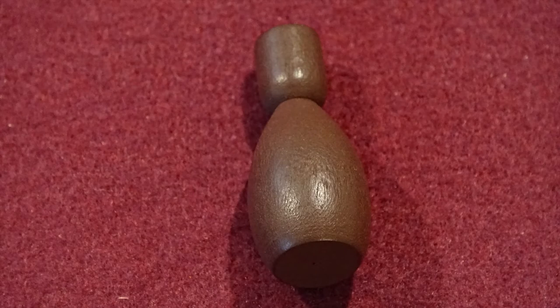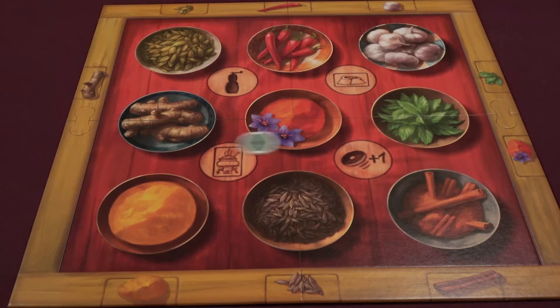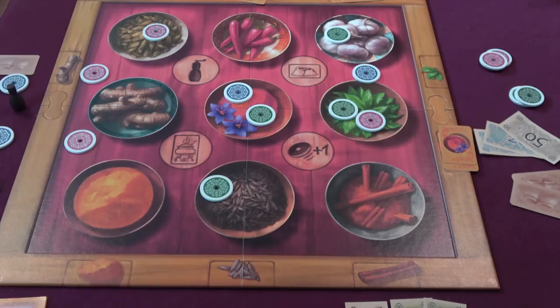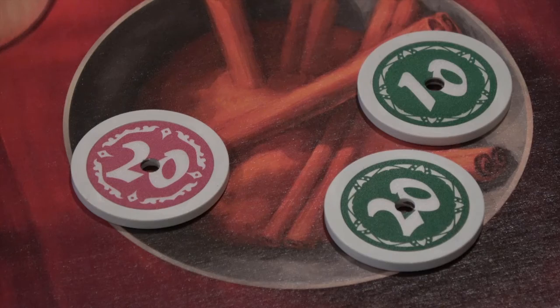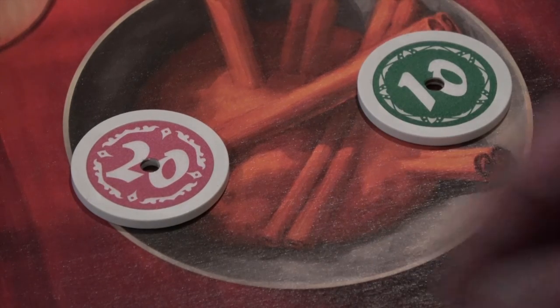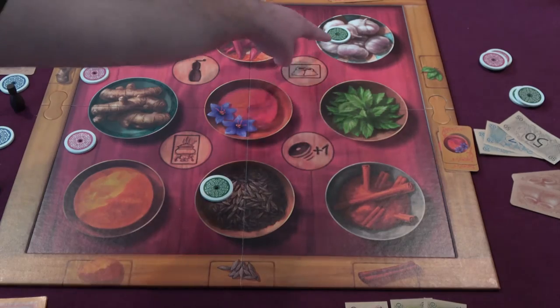The pepper mill serves the same role of designating the start player as in many other games. However, in Saffronito, it has the potential to be much more powerful. The player holding the pepper mill, called the head chef, gets to throw their first chip first to start the round. Far more importantly, they determine the order in which the spice bowls are resolved. In most turns this will probably be inconsequential, but in some turns it can be a very big deal. The head chef can first pick bowls where they want to sell, and then bowls where they want to buy once they have the money, or they can select things in order to mess up their opponents.